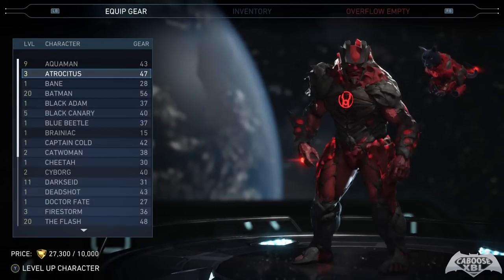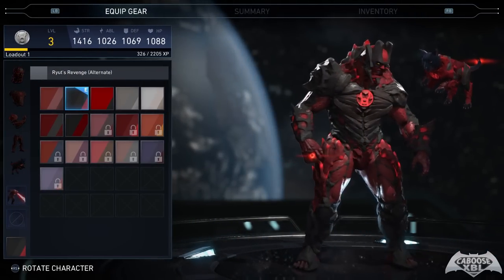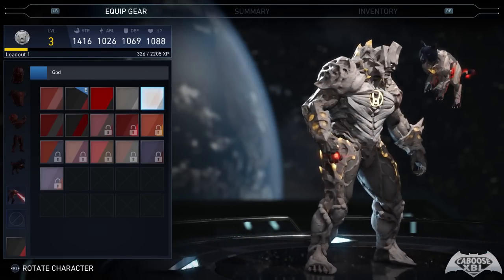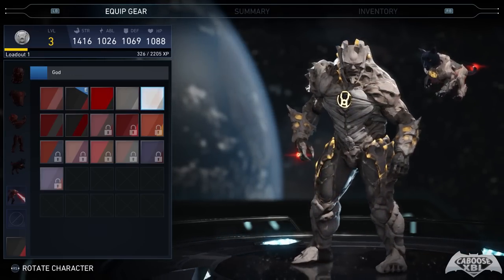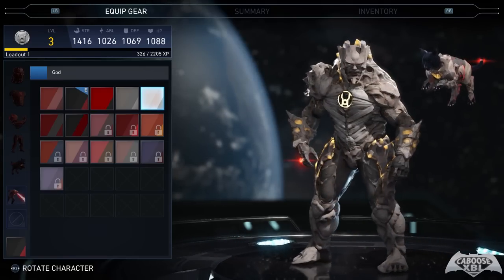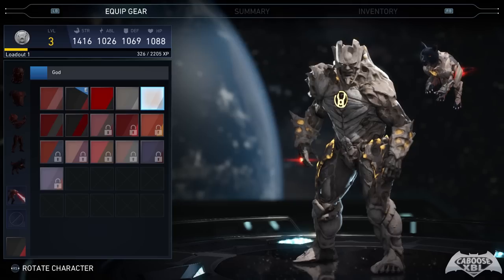For Atrocitus I'm using Ryut's Revenge as the alternate color shader. I also have another shader, and the gods shader looks crazy on Atrocitus — it turns him all white and gold, which I thought was pretty cool. What would have been really cool is if his construct colors changed the same way Green Lantern's does, but hey, it is what it is.